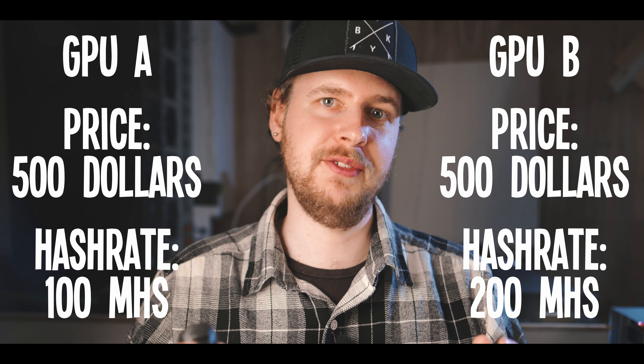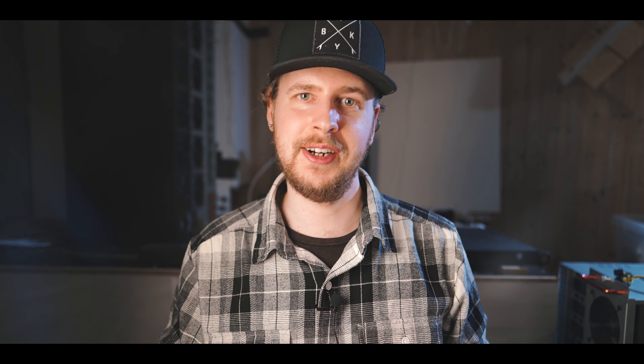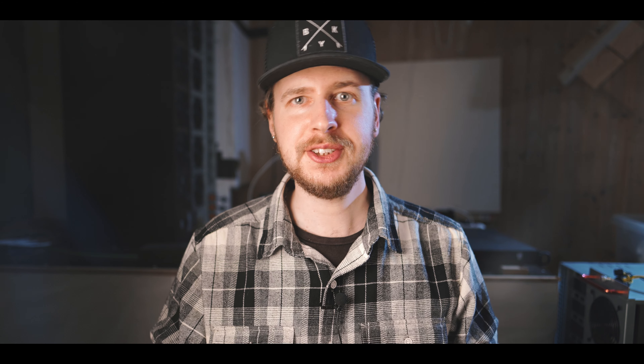Something similar goes for the second metric: value for money. This is how much mining performance you get per dollar spent when buying the card. For example, if two cards both cost $500 but one gives 100 MH and the other gives 200 MH, you'd go for the one with 200 MH as it gives twice the hash rate per dollar. But again we have to account for the whole rig — two cards with the same dollar-per-hash ratio might still differ if one is much more powerful, because you'd need fewer rigs to reach the same total hash rate, which is cheaper overall. So I score them between 0 and 100 for each algorithm here as well.